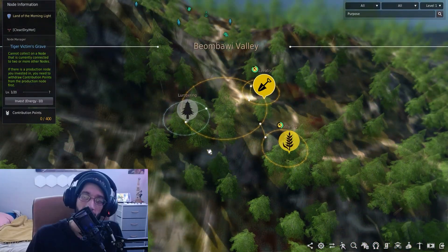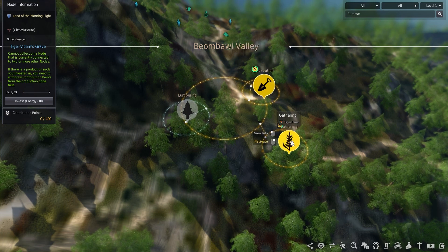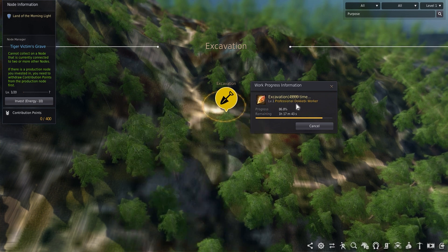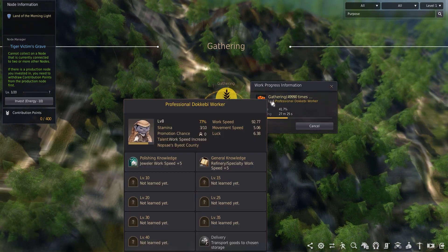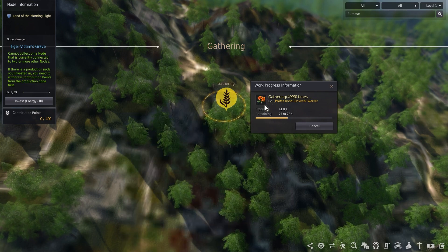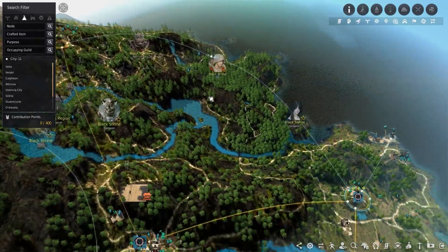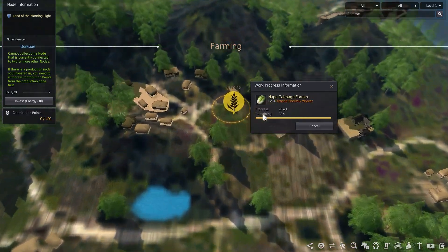Heading up north, I took the Bombway Valley node. There are three great nodes to invest in, with two being my main focus. The Crystal of Decimation can be gathered from the excavation node, which I took — having an artisan Dokibi worker from the village trying to gather these. Tiger flower can be gathered from the other node, used as trash crates made with professional Dokibi workers from Biote County. Maple timber, sap, and old bark can be gathered here too.